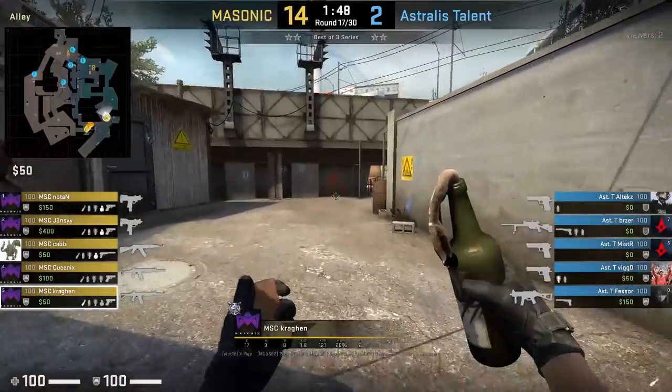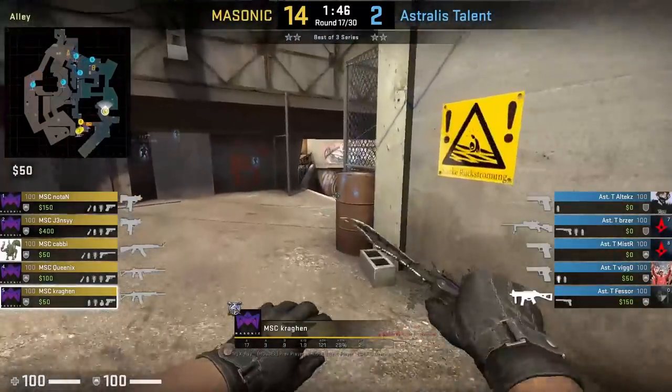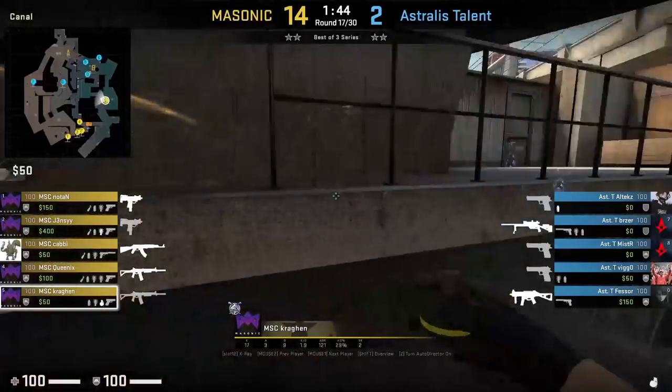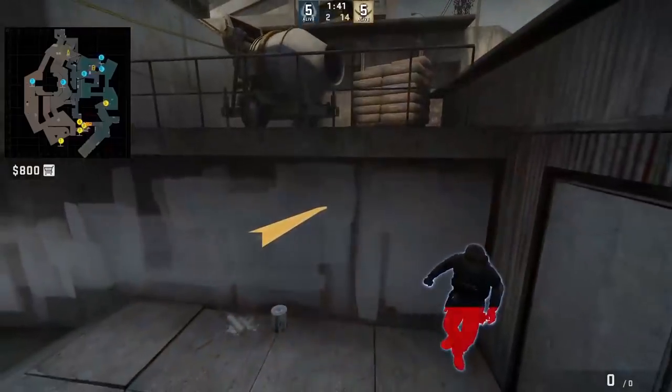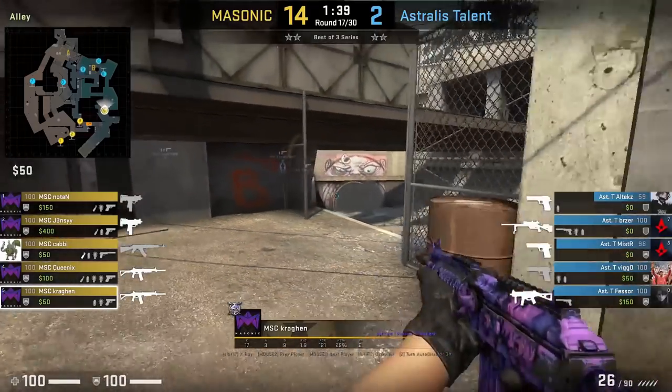After mollying short, Craig hen throws a nade at barrels from top stairs, aligns himself up with the first railing, aims here at short pipe, then runs forward and jump throws. The nade does really good damage on alt attacks at barrels, taking away about 41 HP.